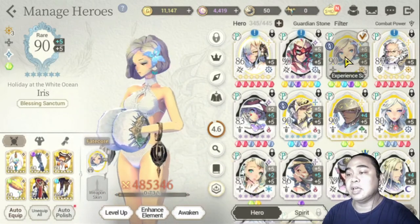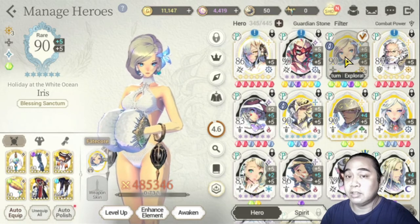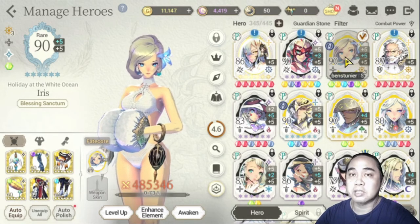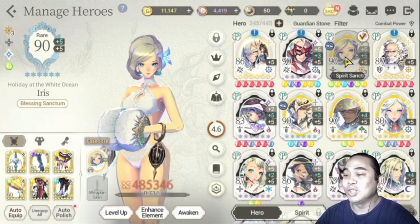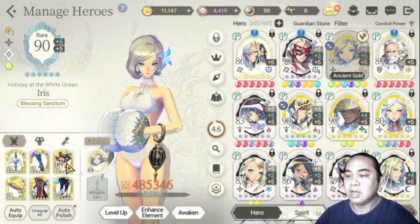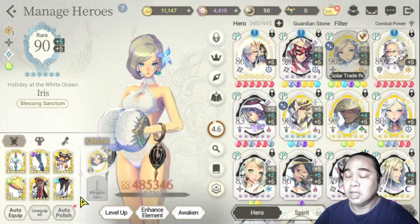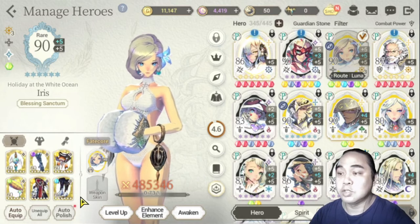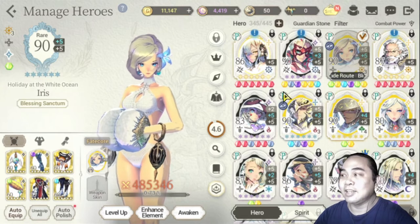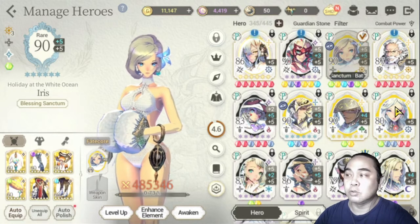Next would be Iris. I got her from the Summer Festa event — I was actually lucky to get her. I only got one copy; I didn't want to push my luck because this is a free-to-play account. She's a big part of my roster now. In terms of gear it's all fated, but I haven't changed the garden stones yet because I don't have the gold currently. I prioritized Dorka and Garf for the garden stones.